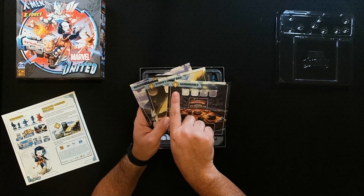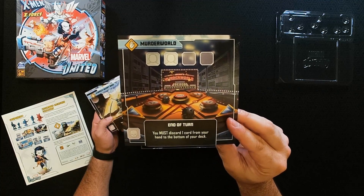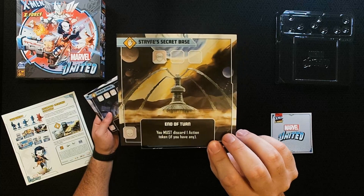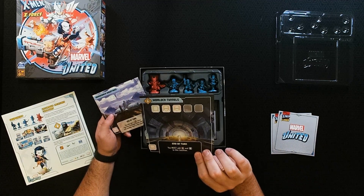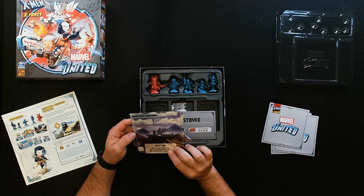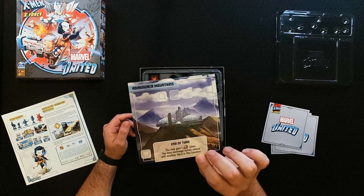Let's go ahead and get the plastic insert out and take a look at the X-Force locations. The first one is Murder World — a hazardous location where at end of turn you must discard one card from your hand to the bottom of your deck. Then Strife's Secret Base — end of turn, you must discard one action token if you have any. Morlock Tunnels — you must add a Thug and Civilian to this location. And the only good one, Adirondack Mountains — end of turn, you may gain one punch token, and you may exchange action tokens with another hero in this location.